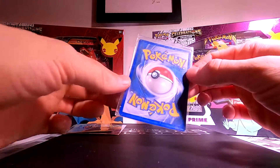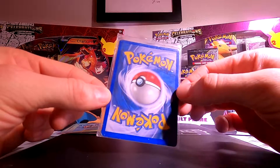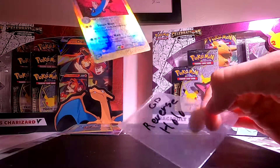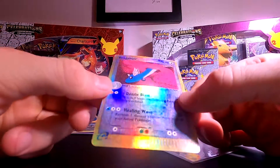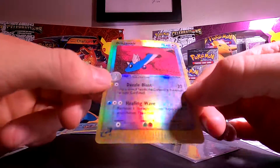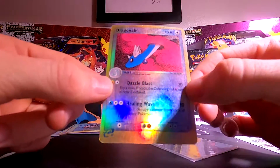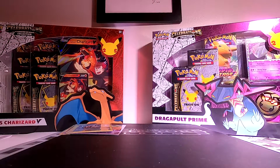And there we go. This one is apparently slightly damaged maybe. Let's see what the card is. Oh my god, that's such a beautiful card. Dragonair, Reverse Holo. And this one is in quite good condition. Just love how it looks.